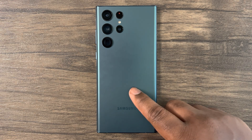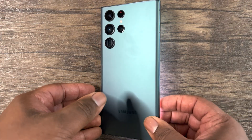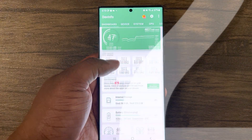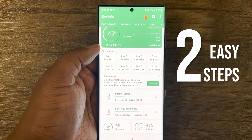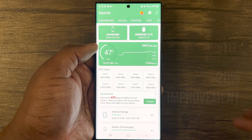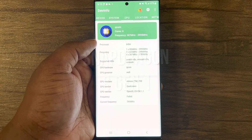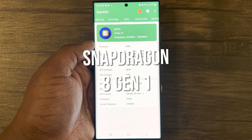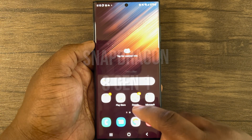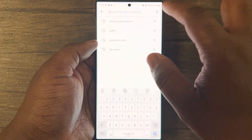Hey guys, this is Damien from Dametech and I'm back with another exciting video for you Galaxy users. After spending some time testing and tweaking with the settings, I found out two easy steps to improve mobile gaming FPS performance by 20%, and I promise you it's not clickbait. So as you can see here I have the S22 Ultra equipped with the Snapdragon 8 Gen 1 chipset.